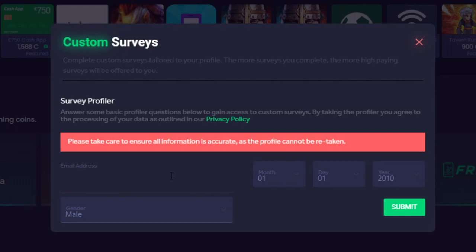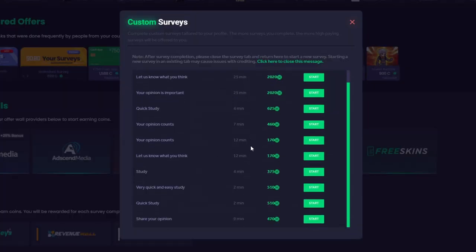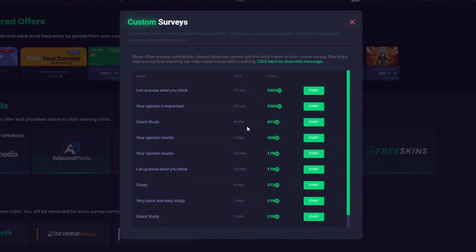They've also customised the surveys now so they're more relevant to you, because last time you'd get halfway through and then it would stop because it's not really relevant. So I'm really glad that they've done this update. I've just filled in my information there and as you can see it tells you how long they're going to be. Obviously the longer ones are more coins on the site, which is really good.